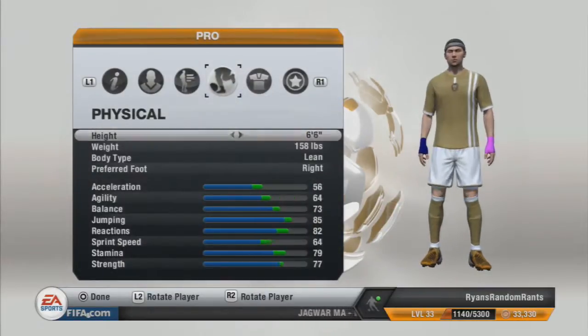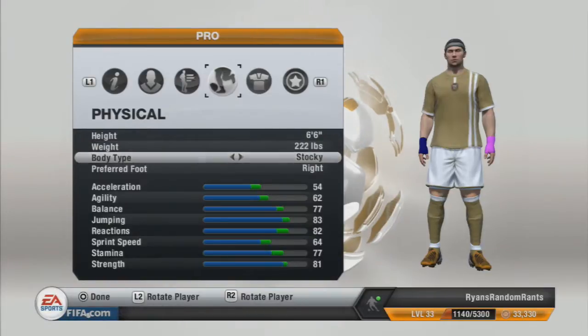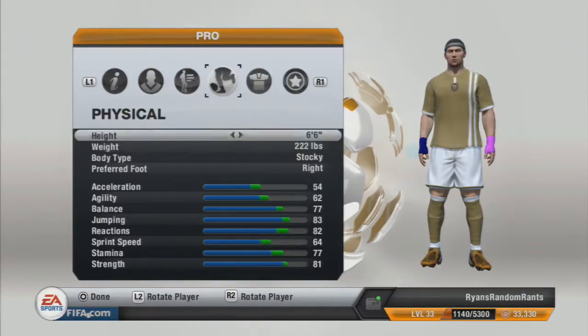The two builds for this are 6 foot 6, 222 pounds, as this gives me great strength, decent stamina, very good jumping, and my reactions are quite good as well. You can go stocky to look bigger on the pitch, which can sometimes put your opponents off. This is the build for getting those headers in and just generally being a brick wall in defence.